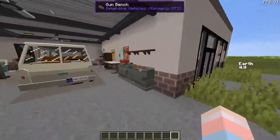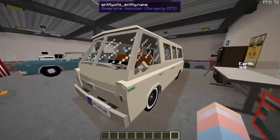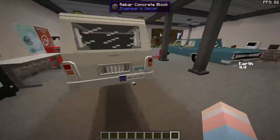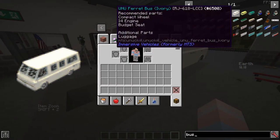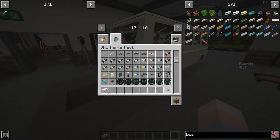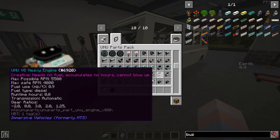I've set up this little mechanic's job right quick. We're gonna be messing with this air-cooled minibus right here. If we search up 'bus', this is called the Ferret Bus. If you get it in your inventory, it'll tell you exactly what you need for it. For this, we need to go to the last page — we need compact wheels, which are located down here, and also grab some hubcaps and an I-4 engine, which is up here.